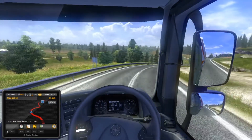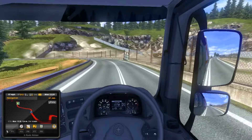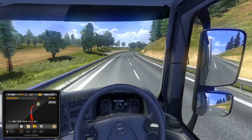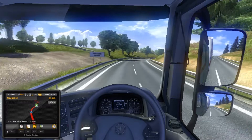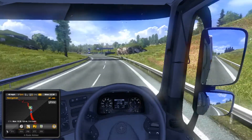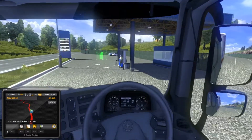So you gotta be careful. Let's try to hold this truck steady — disadvantage of the keyboard. We're not going at good speed, so I'm going to go ahead and press F and throw our hazards on. I'm going to go ahead and pick up some gas, get us some gasoline.